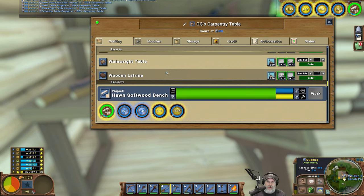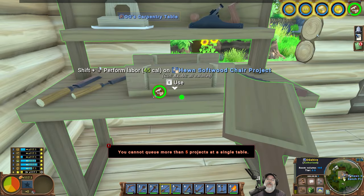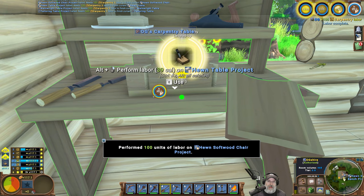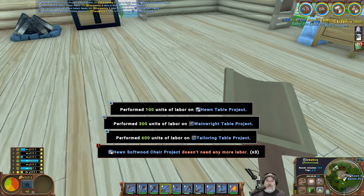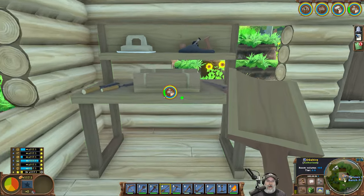You cannot queue more than five projects at a single table. But if we hold down the Alt key and right click — look at that, level up! We should be able to queue up all the calories right there. Look at that, it's a beautiful thing! Now if we're going to do walls — are there actual walls or is it just the block that we shape? I think it's going to be just the block shaped into a wall.